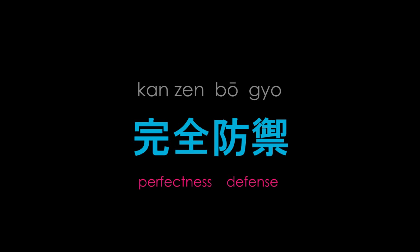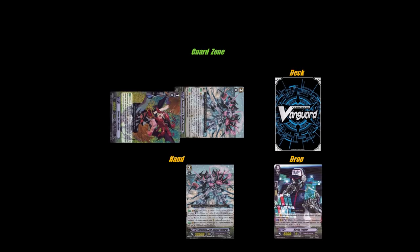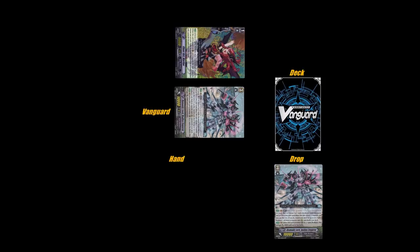The Perfect Guard is a translation of the Japanese Kanzan Bogyo, and they live up to their name. A Perfect Guard can be placed onto the Guardian Circle, where you can pay its cost by discarding a unit of the same clan from your hand, protecting a unit on your field from any one attack.